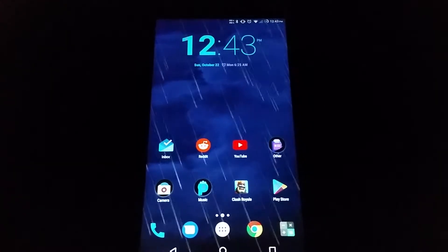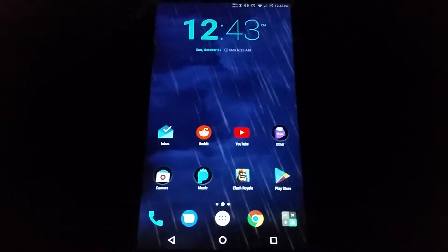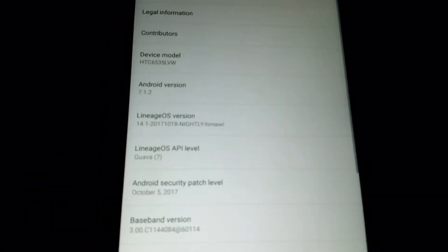Hey guys, this is Povet and in today's video I'm going to show you Android 7.1.2 running on this HTC 1M9. If I go to settings real quick, you'll see that this is Android 7.1.2 with LineageOS 14.1.